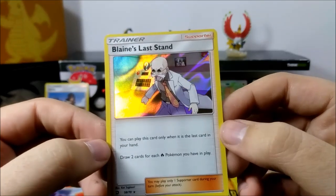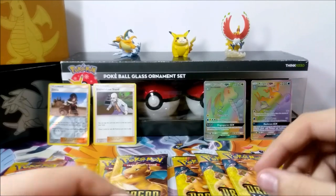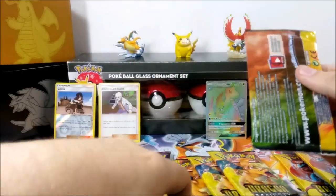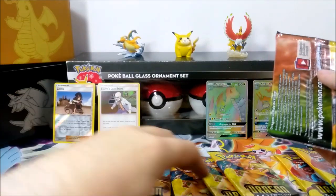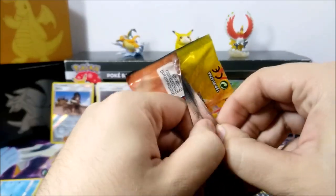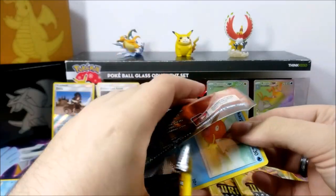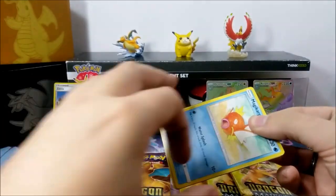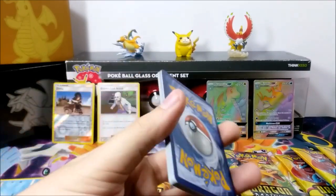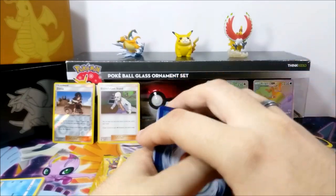We have Blaine's Last Stand — it's a rare. This looks cool. We have Blaine, which is an original character from the games — Red, Blue, Green, whichever version you played. Green and Red if you were in Japan, Blue and Red if you were over here, until Leaf Green and Fire Red came out. We have Psychic Energy, Phione — which I believe is the alter ego to Manaphy. Dragonair, looking beautiful as usual.